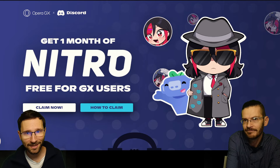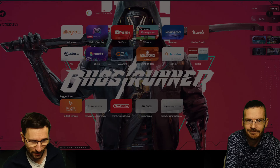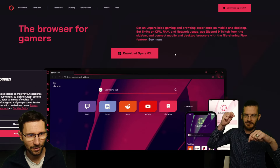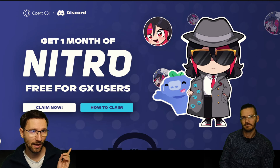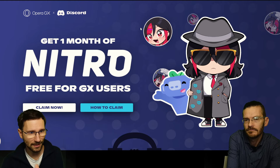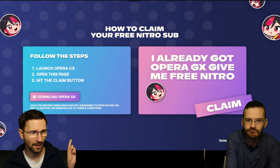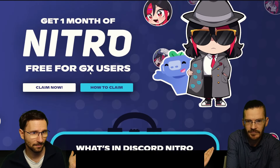The first thing you need to do is get Opera GX — just type it into Google. We'll leave a direct link in the description and the pinned comment. Download it, then follow another link in the description which will show you the claim page. Here's how to claim: launch Opera GX, open the page, and hit the claim button.